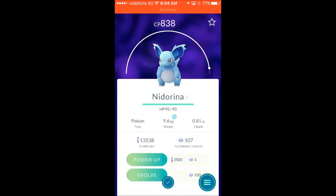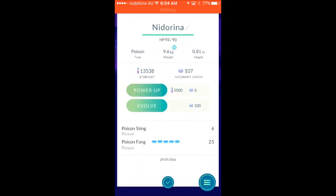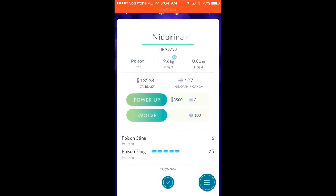Let's get the baby evolved and see what I get. Nidoran — current CP is 838, as you can see. Current candy I have is 107. Next level of evolution is 100 candy, so I've got enough. And the moves she has is Poison Sting, 6 damage, and Poison Fang, which is 25 damage — quite good.